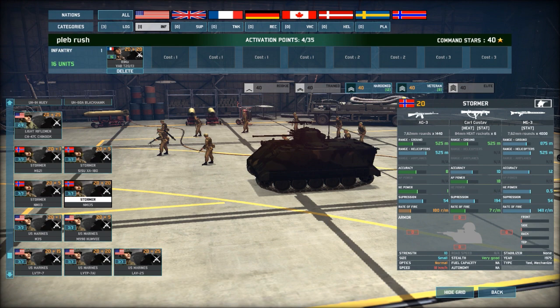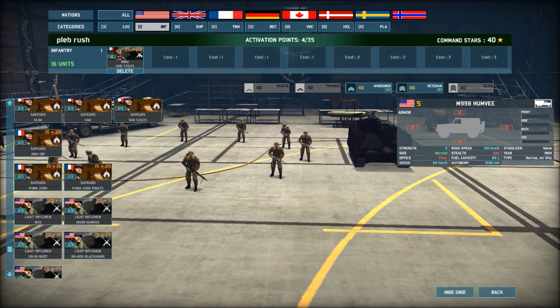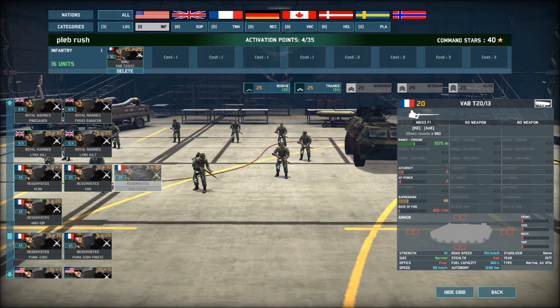NM135 armored personnel carrier — that is a lot of firepower, a broken fire that is. But you only get 12 of them, so I'm not going to go for them. I know I said I'd stay away from cheap stuff, but look at that — the French Reservists. They've got 6 accuracy and 12 AP power, you get 32 of them, and they come in the VAB T20-13.